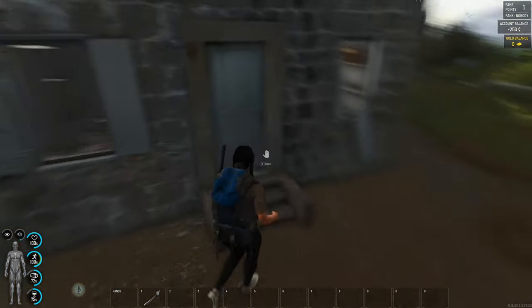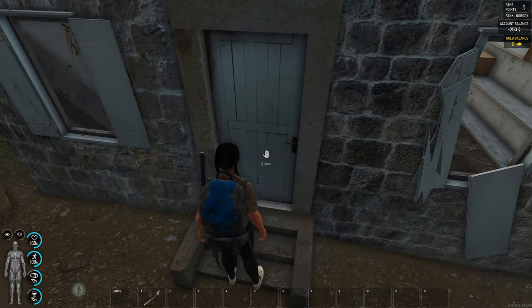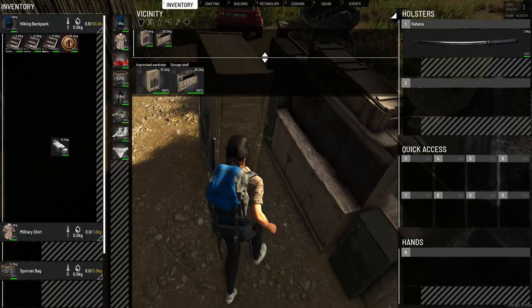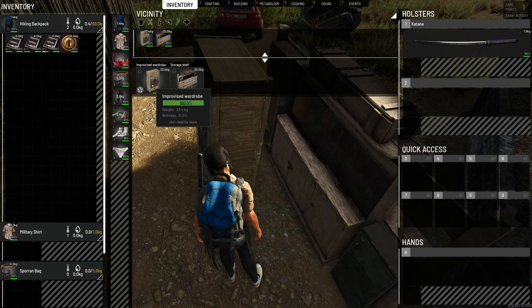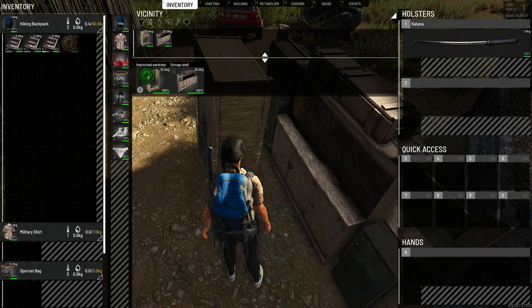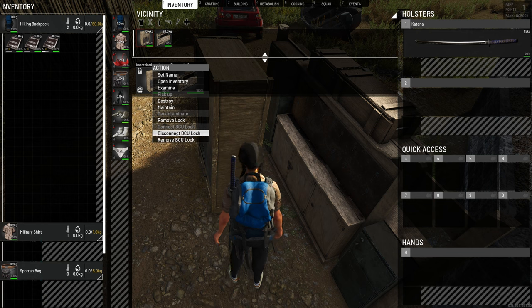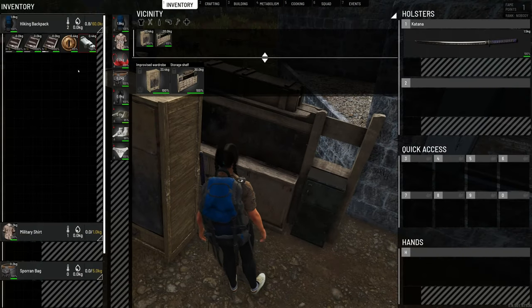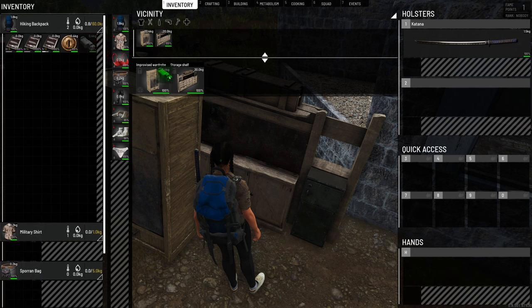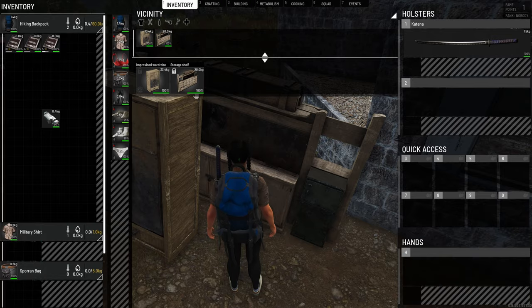Now let's see where you can use the BCU lock. You can't use it on a prefab — for obvious reasons, you can only use normal locks on here. You can use a BCU lock on an improvised wardrobe, which is kind of cool, and you can also use a normal lock on it, so you have two locks on it. The storage shelf does not have a BCU lock slot — it just goes inside and doesn't have the logo, so you can just normal lock it.